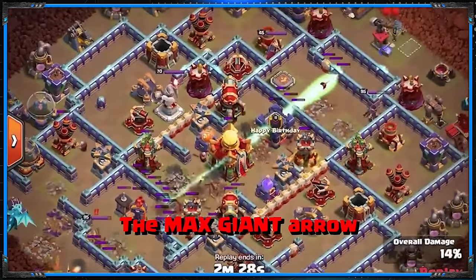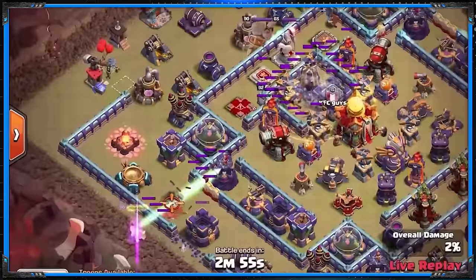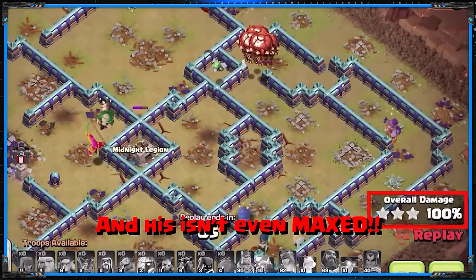Recently we all saw Sinthe use the max giant arrow to take down seven major defenses on a maxed Town Hall 16. Today we got one of the most creative attackers in the world who's going to show how OP the giant arrow is — and his isn't even maxed.